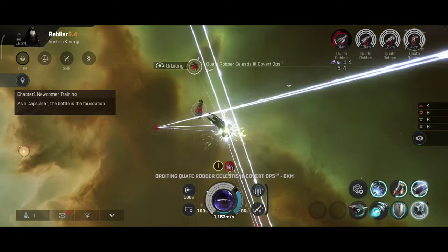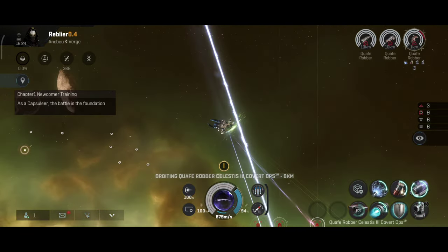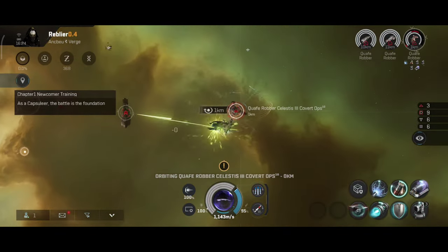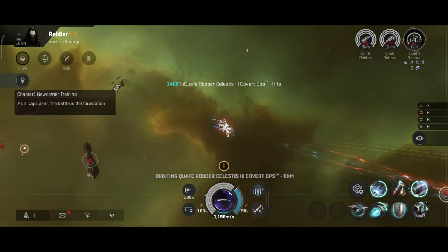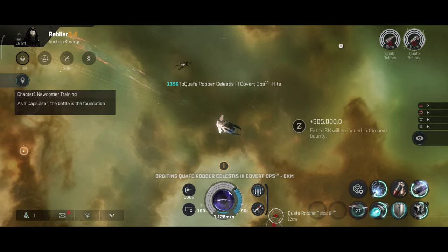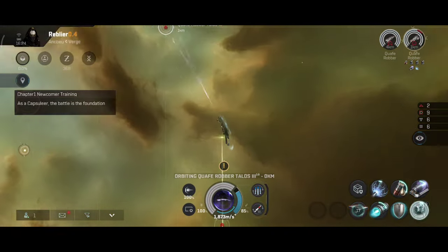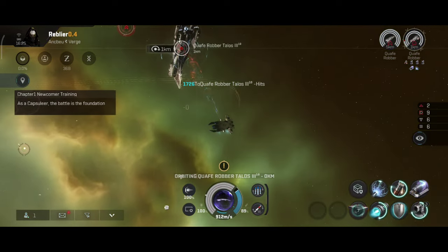Or you can use one scrammer and one long-range disruptor — that also seems to work. However, there are some frigates you should be careful around. The Succubus can be tanky and has an afterburner bonus, so your scrammer is not going to shut off the afterburner because the scrammer should only disable MicroWarp Drives. The Succubus might be faster than you. Be careful around a Dramiel as well — they can also be very, very dangerous. Those are the two faction frigates you should be mostly careful around. The Croe can be killed very easily, and the Worm can also be killed fairly easily, but the Dramiel and Succubus might be a challenge. In the end, it all comes down to player skill and experience.